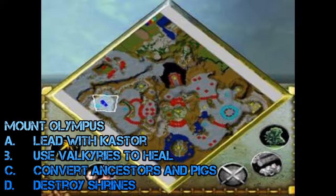Number six is Mount Olympus, in which you ride to the top of Mount Olympus and destroy the temple of the gods. It's all about working out which soldiers you want, as you can change their form by moving them near temples. Always lead your army with Castor, as he can be healed and acts as a tank. Use at least two Valkyries to heal all units. You can also convert pigs and ancestors into myth units near a temple to create permanent extra myth units. Destroy shrines for extra abilities and god powers.